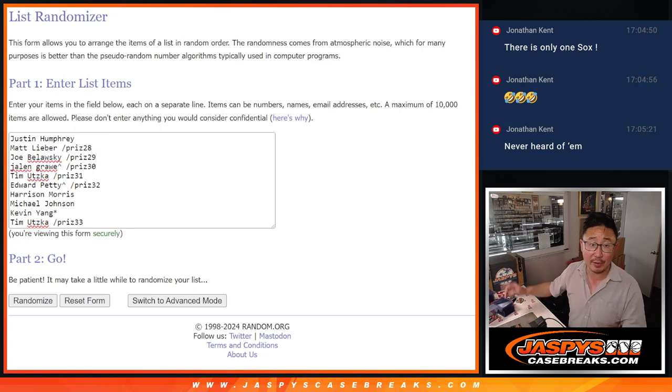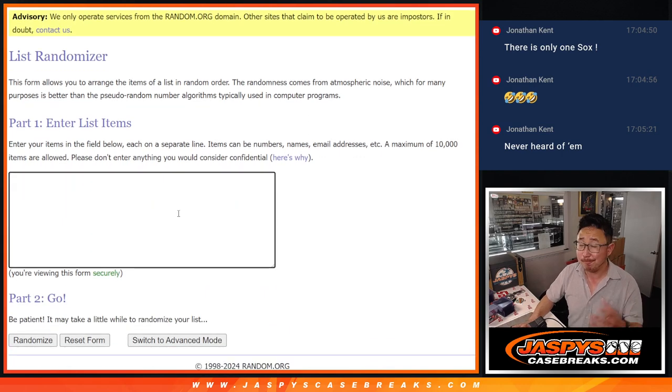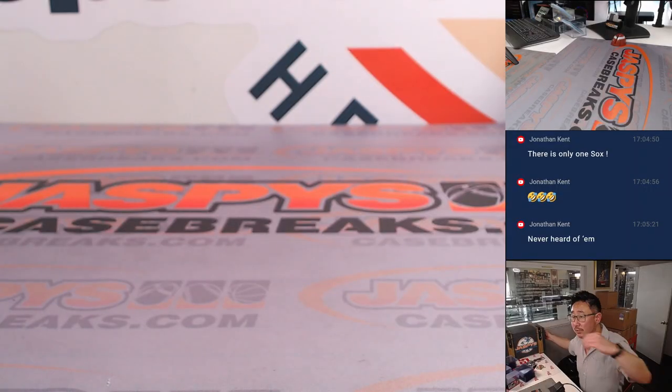What I'm going to do is show you all the hits first, then pause the video, get all the hits typed in, and then we'll come back, randomize your names, randomize the hits, and match you up with something. Hopefully something nice. So let's flip the screens right over here.